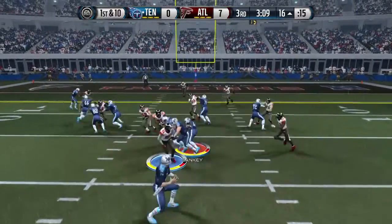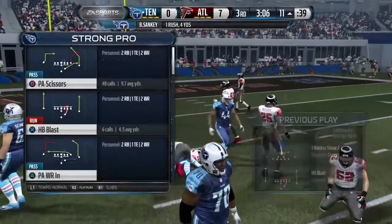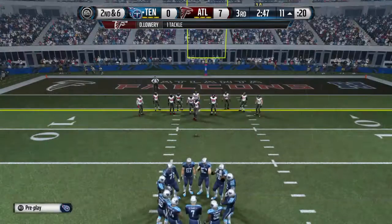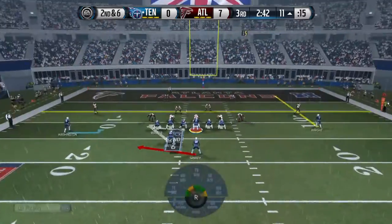First and ten. Sankey's got it on the handoff. He's brought to a halt. Any time your team is down and you're inside the other team's red zone, you look for one of your star players — your quarterback, wide receiver, or running back — they need to make a big play here.